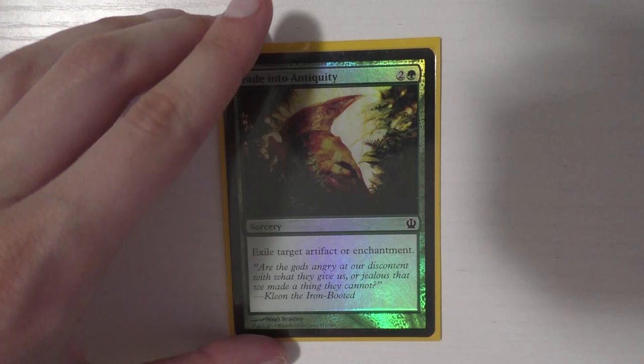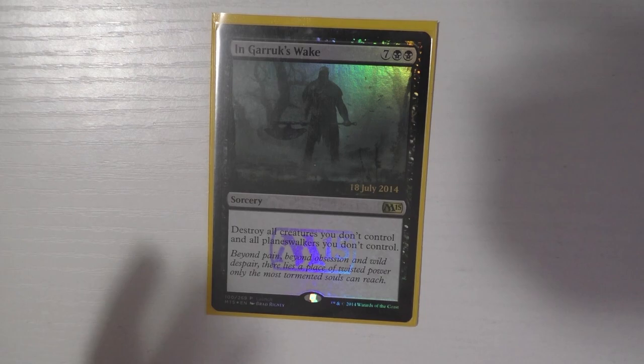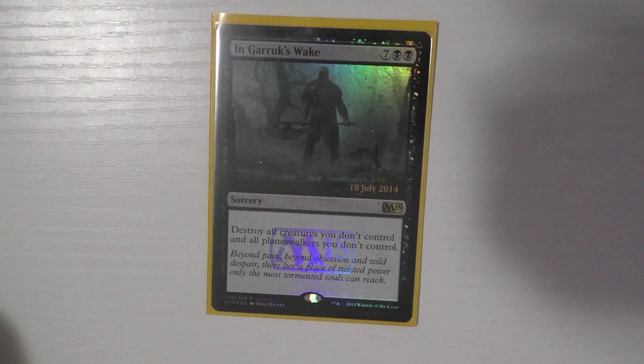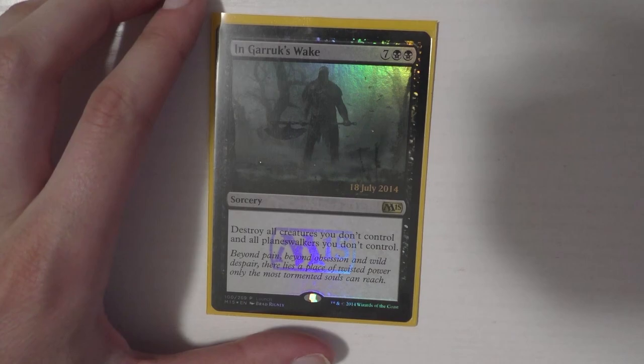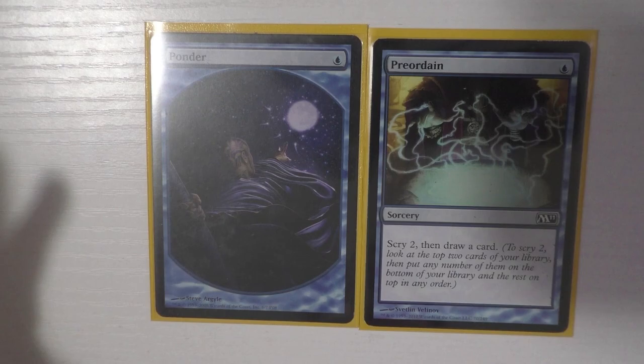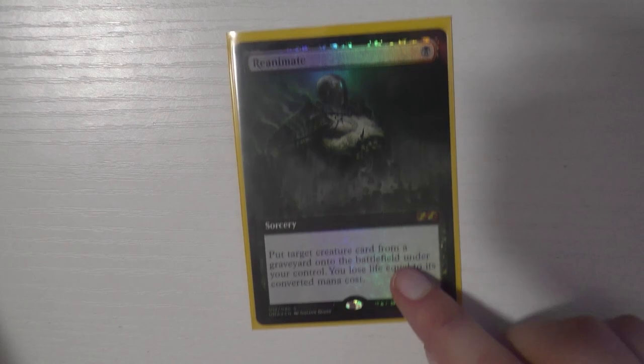Fade into Antiquity is a card I run in all my green decks — it exiles an enchantment or artifact. In Garruk's Wake is kind of my pet card; I run it in all my black decks. It's a ton of mana, but you can accelerate pretty well, and ideally you cast this and then win the next turn — very often I cast this and then just kill everyone.